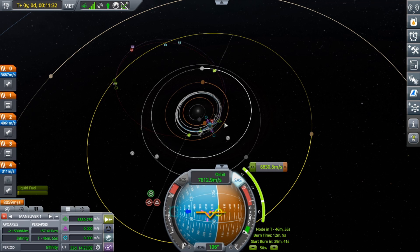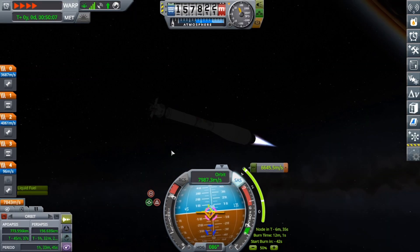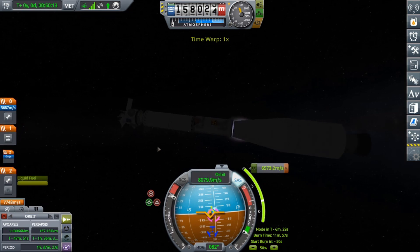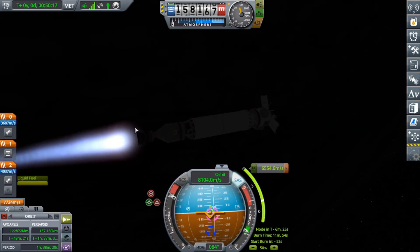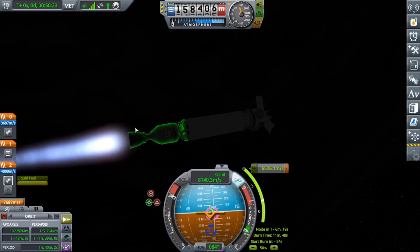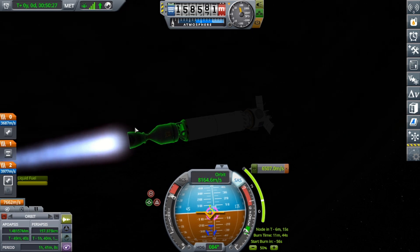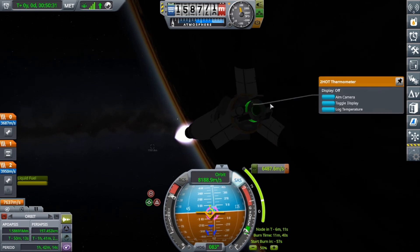Besides getting rid of most of our thrust, looks like we're getting a decent encounter. This is one of the longer stages. We'll only have a thousand meters a second to make course corrections in deep space, but I'm pretty sure this will end up decently.